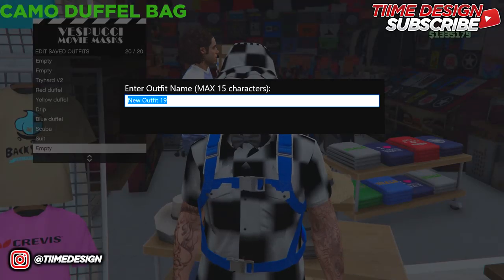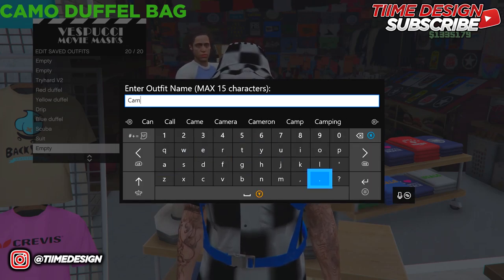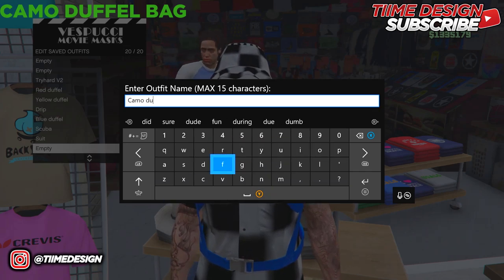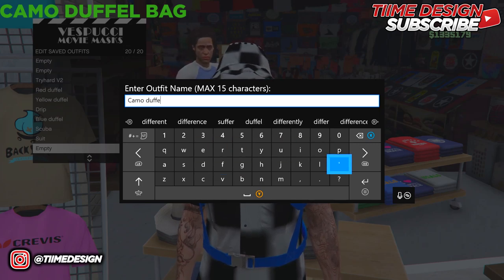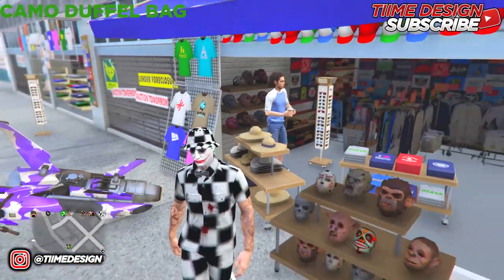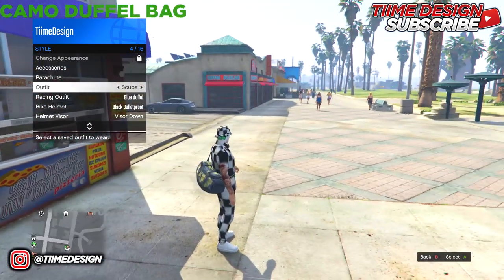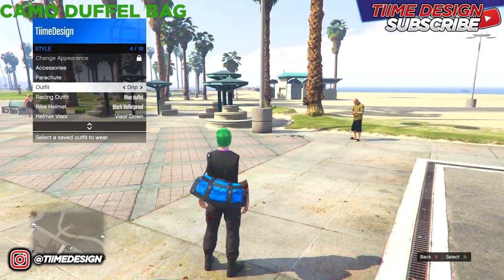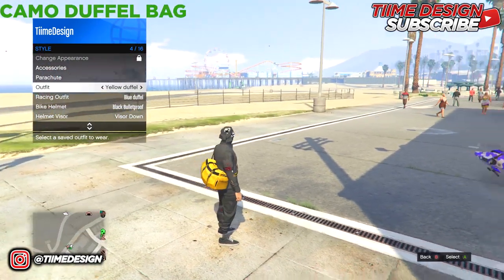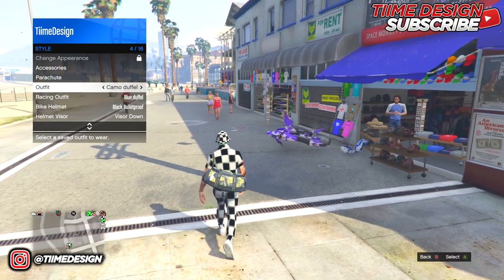Save the outfit and you should now have four duffel bags. If you want the original black duffel bag, I also have a video on it — check the description or my channel. If you got all the new Casino DLC duffel bags, drop a like and subscribe for more videos like this. Comment that the glitch worked so other people know it's legit. Tom's Done signing out, peace.